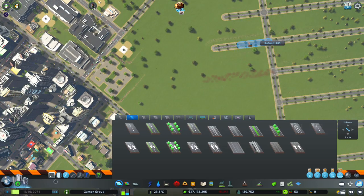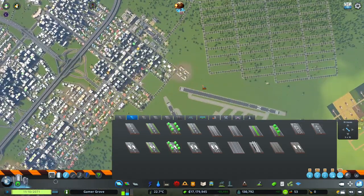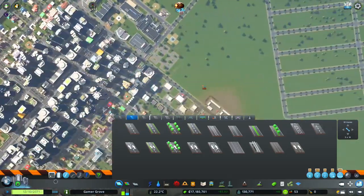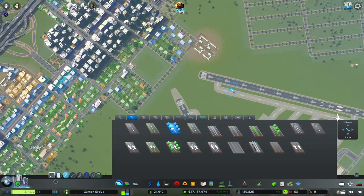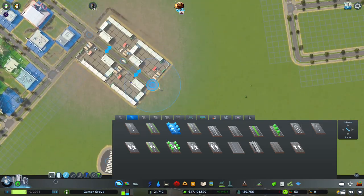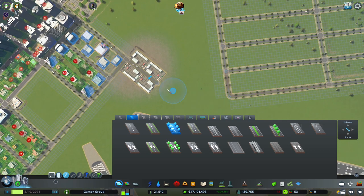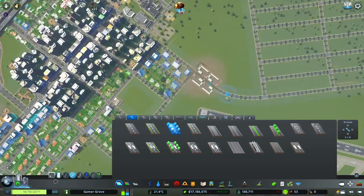I feel like these might be kind of unnecessary over on the side here. We do really need to add in another connection over here, but picking the right place for it. The right connection might be right here somewhere. Just like that. Yeah, I like that. I think that worked out pretty good.